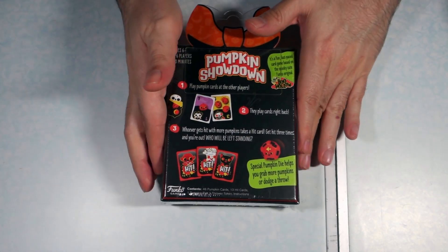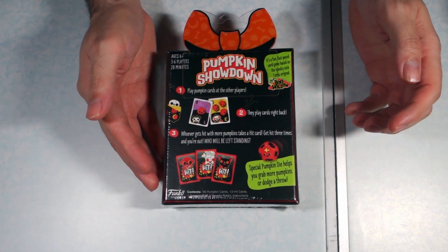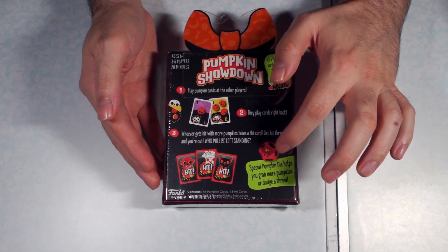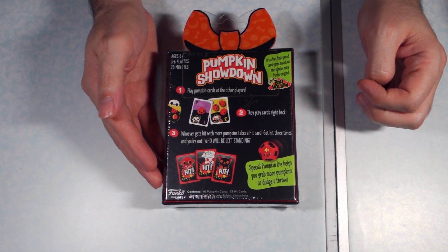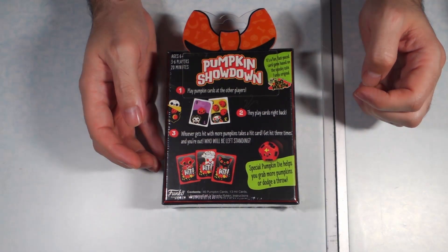Let's see what we have on the back here. Looks like we have some cutesy cards — it's a hit, hit, hit. It looks like it comes with a special die, a special pumpkin die. Helps you grab more pumpkins or dodge a throw.